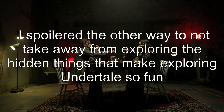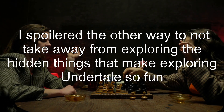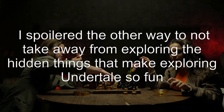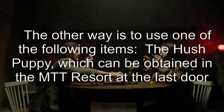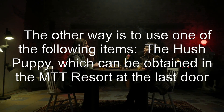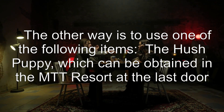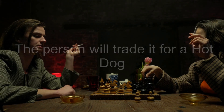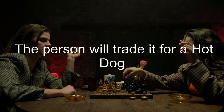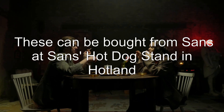The other way to spare Endogeny uses one of the following items. The first is the Hush Puppy, which can be obtained in the MTT Resort at the last door to the right. The person there will trade it for a hot dog, which can be bought from Sans at Sans's Hot Dog Stand in Hotland.